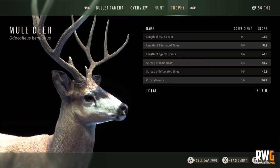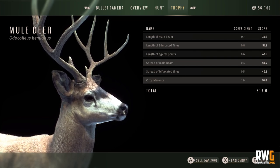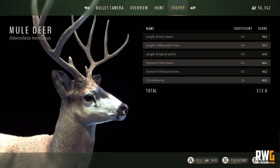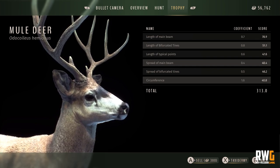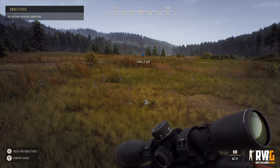For the trophy, the game measures main beam length, bifurcated tine length, typical point length, main beam spread, bifurcated tine spread, and circumference — all used to rate how presentable your trophy is. You can then choose to taxidermy it and display it in your hunting lodge, or sell it for in-game credits to buy new callers or rifles. Don't let anyone tell you how to play — play your way. Just avoid shooting females unless they are mature and past breeding age.